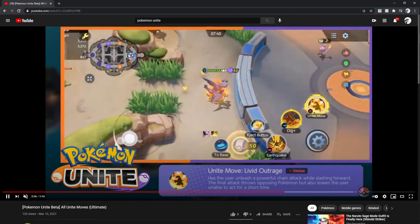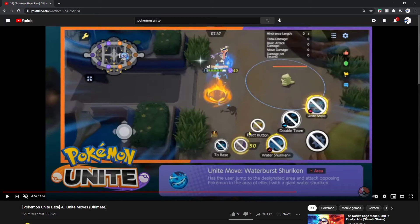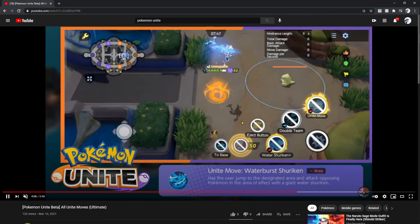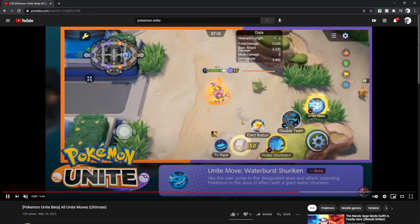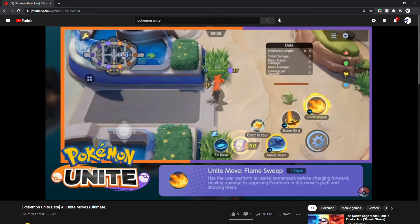It's literally an Outrage which leaves you unable to attack for a short amount of time. Next up we have Greninja — probably the one I'm going to use the most. Its unite move is Water Burst Shuriken, which has the user jump to the designated area and attack opposing Pokémon with a giant water shuriken. It's basically Ash's Greninja's Water Shuriken used in the Kalos League facing Alan and his Mega Charizard. It's a quick move with no drawback and no buffs — you can just dish it out.